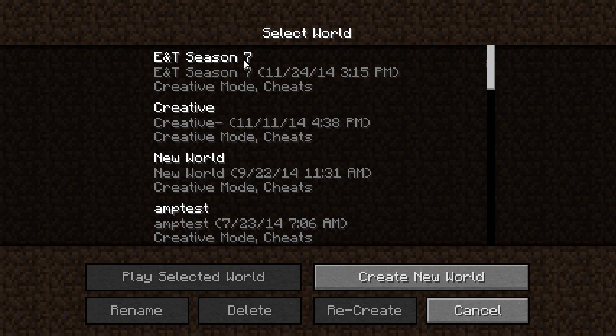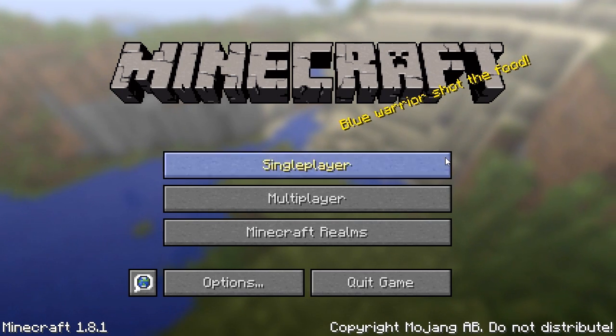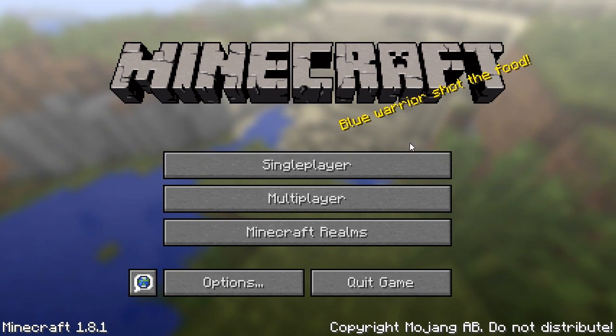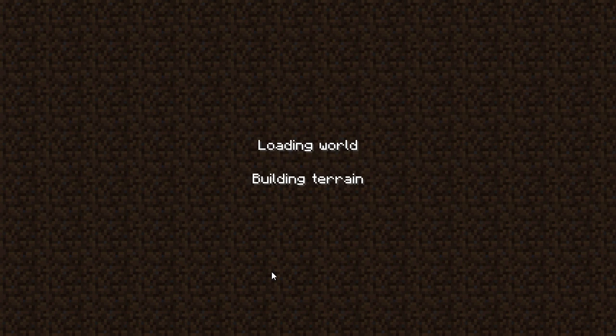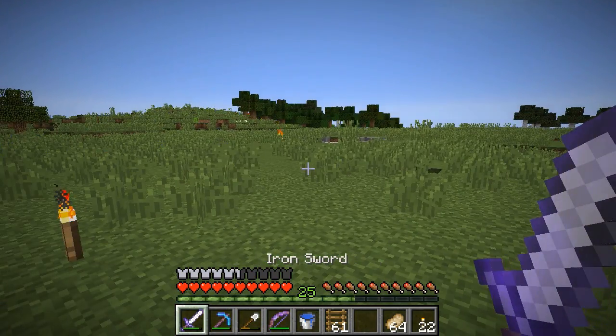Previously, when I went into Minecraft, Exploration and Tactics 7 didn't show up in the world select screen. So I was taking a look at the files, and it turned out that my level.dat was missing. Fortunately, I save backups of the world after each episode — I've been doing that for a long time. So I've used a backup of level.dat and put it in the files of the new world that we just saw with the mushroom biome stuff. I think I will be back at the location I was at the beginning of the previous episode, but without my updated inventory and different things.